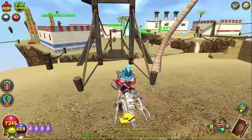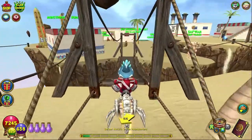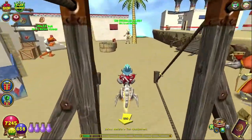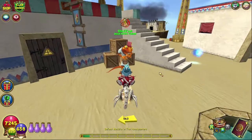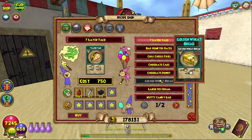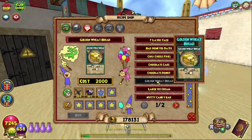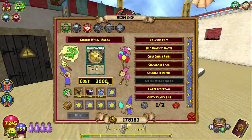First, come to Krokotopia. Once you're in Krokotopia in the Oasis, just come down here across the bridge, down here to Snack Recipe Avenger Shazam.